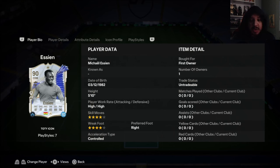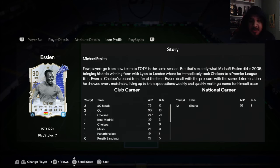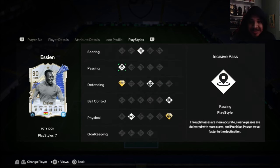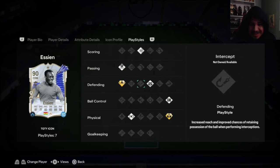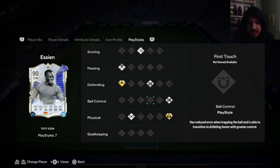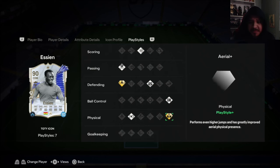This is a sensational card — high/high work rates, four-star four-star as well, which is good for a CDM. There's the profile in case you want to check that. Playstyles: Power Shot which is nice, Incisive Pass, Jockey Plus — yes he still has it, I think that's what he has on his other card too — and Anticipate, which is good.